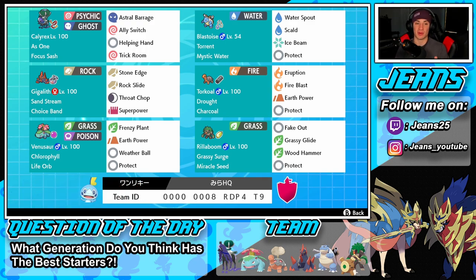Rocking out in that top spot, we're gonna start with Calyrex Shadow Rider — our one restricted mon for this team. We have As One ability, so we get Grim Neigh and Unnerve, meaning no berries for the opponent and a special attack boost every time we pick up a KO. We have Focus Sash so we don't get one-tapped, and the moveset of Astral Barrage, Ally Switch, Helping Hand, and Trick Room.